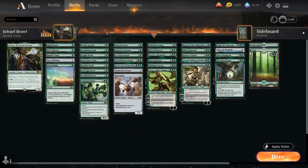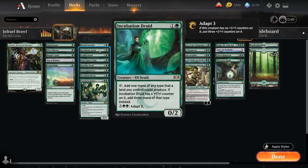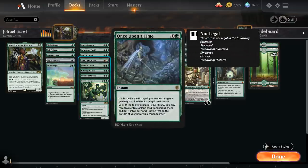At 2 mana we've got plenty of mana elves to help us ramp with Elysian Caryatid, Incubation Druid, Leafkin Druid, Paradise Druid, and even Woodland Mystic can all help us ramp. We also get to play with Once Upon a Time, which is somehow not banned in Standard Brawl, so might as well make use of it.